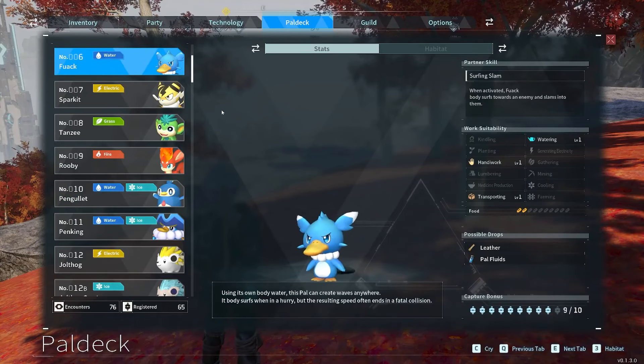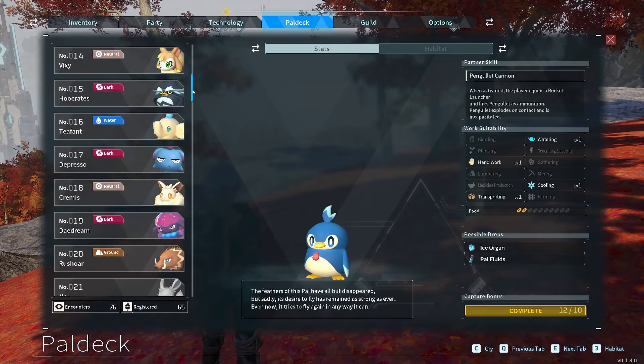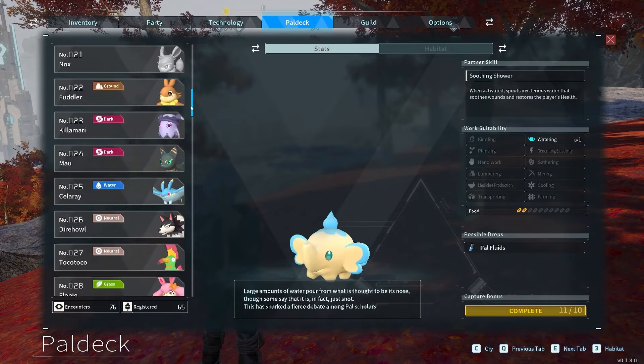Look for Fuwak, Pengulet, Teefant, and Celerae as reliable early-game Palfluid sources.